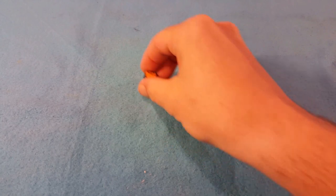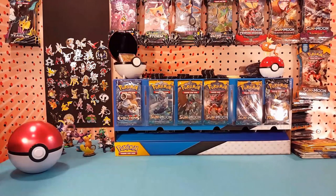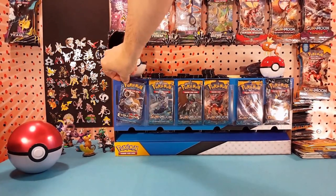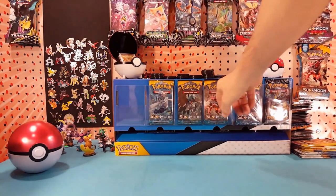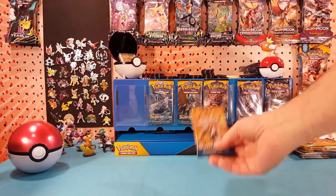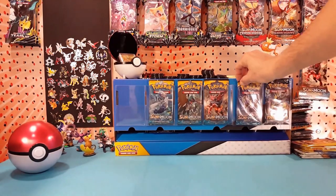1, 4, and 5. Alright, so slot 1 is Evolutions, slots 2, 3, and 4 are Sun and Moon, and slot 5 is Sun and Moon.